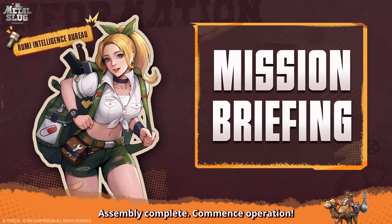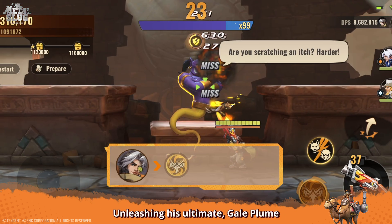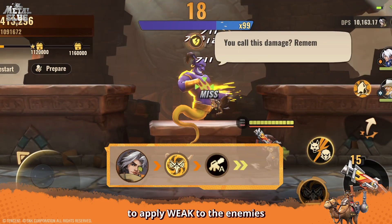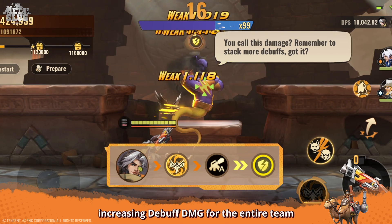Assembly complete. Commence operation. Kookie takes the lead, unleashing his ultimate, Gale Plume — applying marks for increased damage, then using the high firing rate of the heavy machine gun to apply Weak to the enemies, increasing debuff DMG for the entire team.